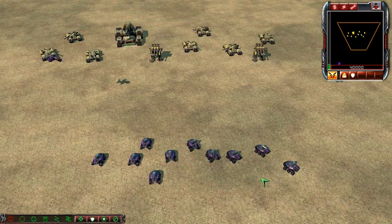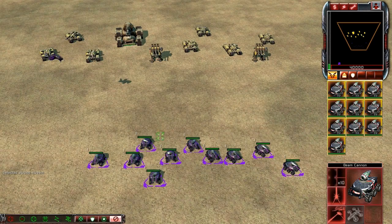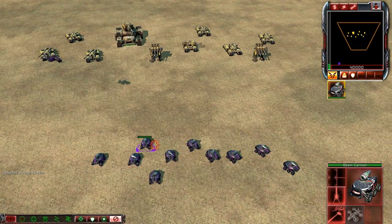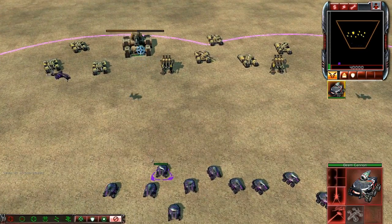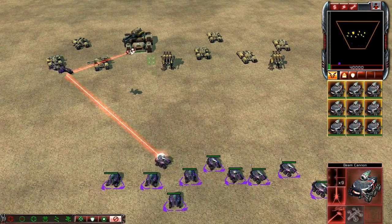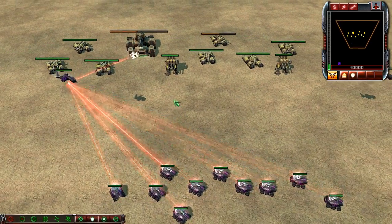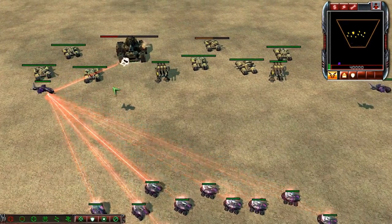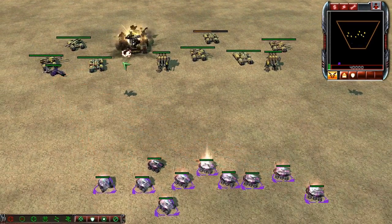So in order to get this working again, what I found is if you put every single beam cannon in a group except one, and have one of those beam cannons attack the target first, and then have the others follow afterwards, then you will see a significant damage increase and the beam is now attacking that one target as it should be.